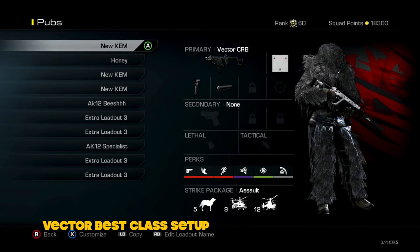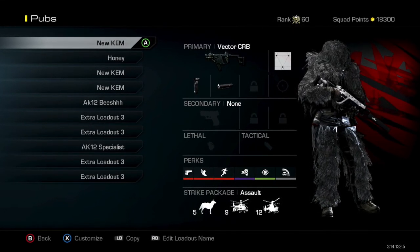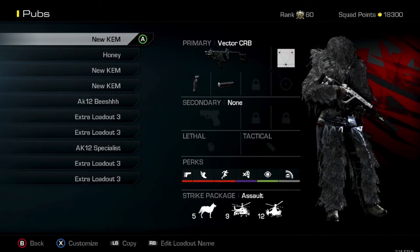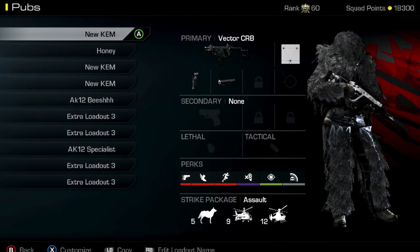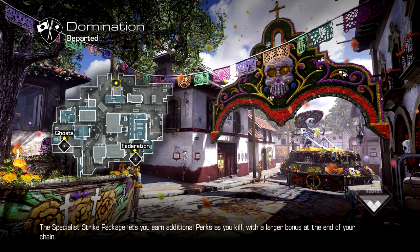What is going on guys? On today's best class setup video we have the Vector submachine gun with the following attachments and the following perks. I suggest you guys watch the entire video so I can explain how I personally use this class setup, hopefully allowing you guys to get a lot more kills than you normally do. With that said, let's get into this gameplay and I'll see you guys in just a quick sec.